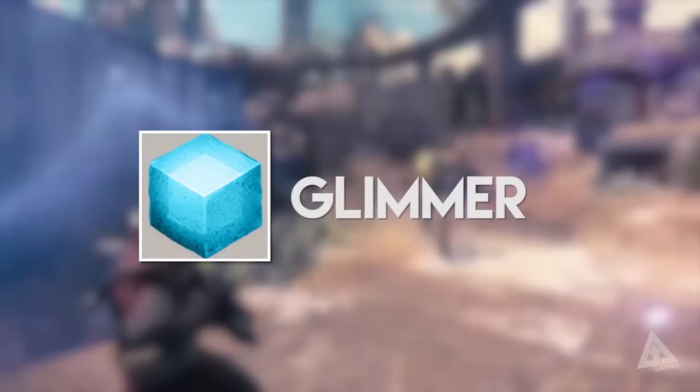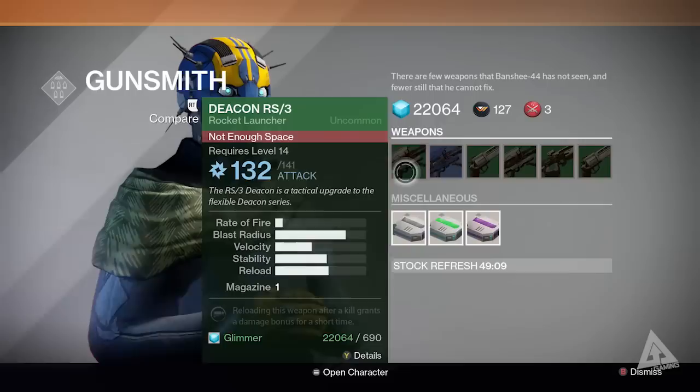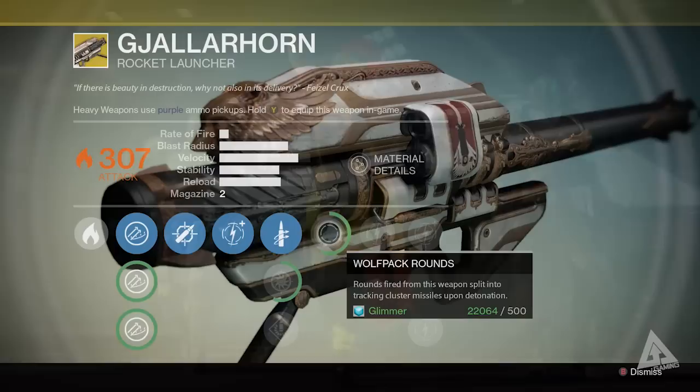First up, Glimmer. This is Destiny's base currency — the equivalent of gold, coins, or rupees — and you use it to buy various things. It caps out at 25,000 Glimmer and is shared across all characters on your account. You can use it to buy weapons from the Gunsmith, engrams from the Cryptarch, ships and sparrows from the Shipwright, low-level armor from the Vanguard vendor, or custom emblems and shaders from Eva Levante. While Glimmer isn't used to purchase legendary gear, it funds your weapon and armor upgrades, so it's worth ensuring you always have some. Nobody wants to be broke, right?